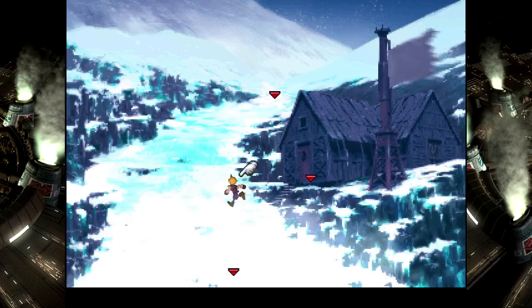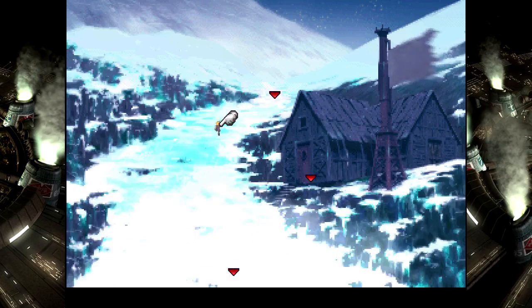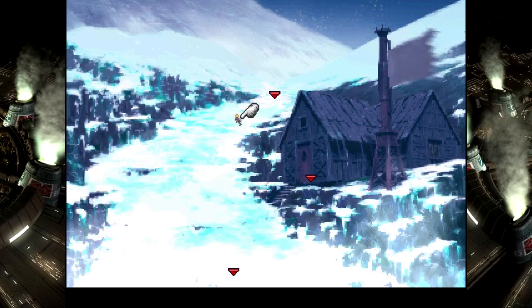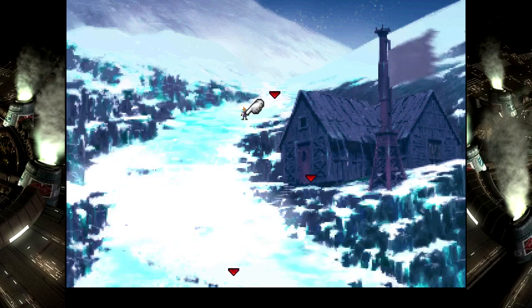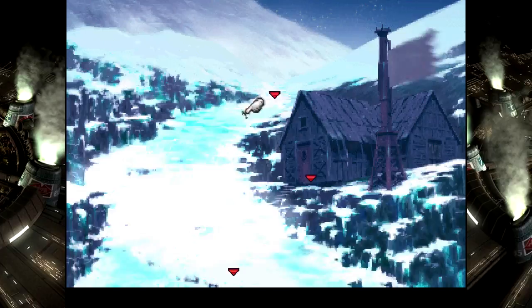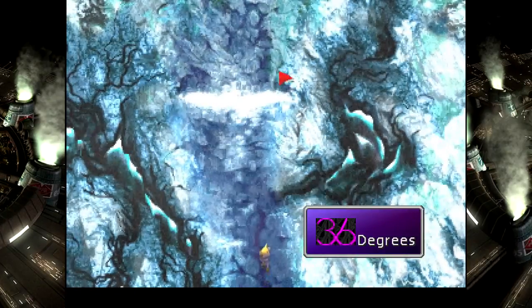Hello, this is ChaosBaloo and welcome back to more Let's Play Fallout Fantasy 7! Last time we finished exploring the Great Glacier, and as you recall, we picked up Alexander, which I still need to show you — we'll get to that in a minute. This time, we are climbing Gaia Cliff.